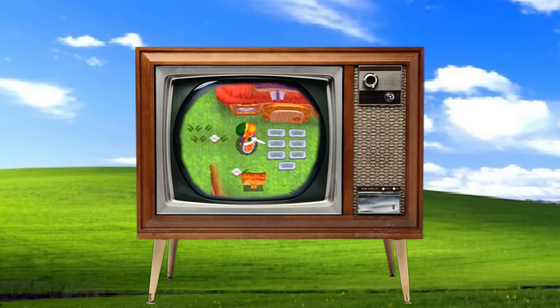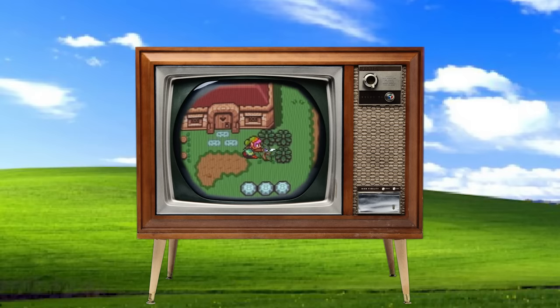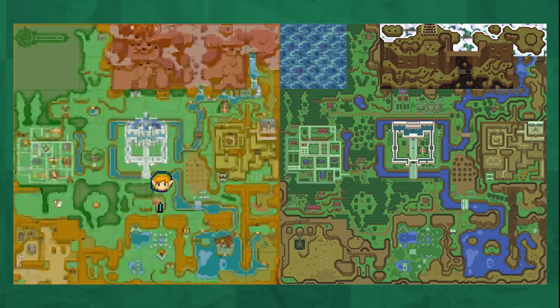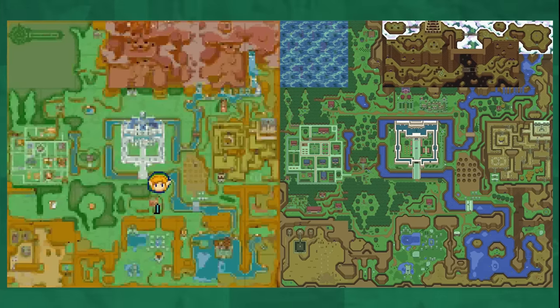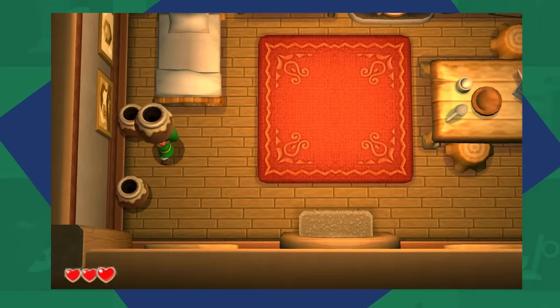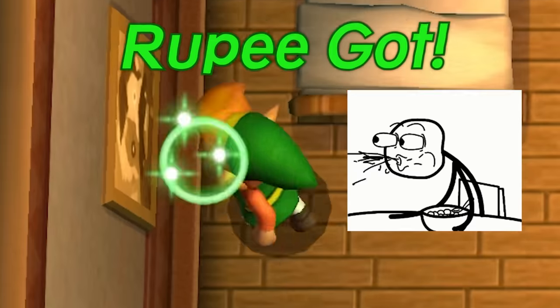A Link Between Worlds is a kind of sequel/remake of the Super Nintendo's A Link to the Past. The worlds feature many of the same layouts, areas, and occasionally even dungeons. So just like A Link to the Past, I expected these three pots to contain nothing but hearts. I was wrong.